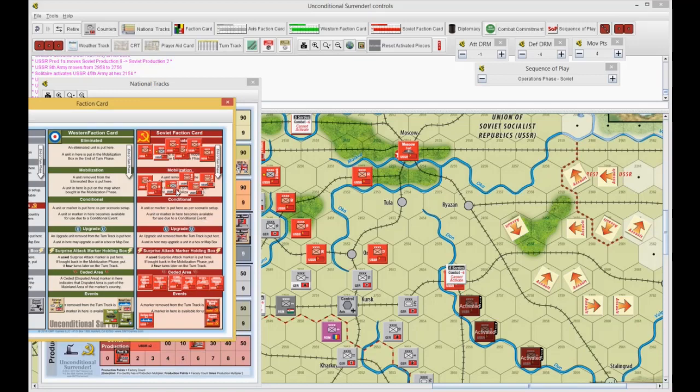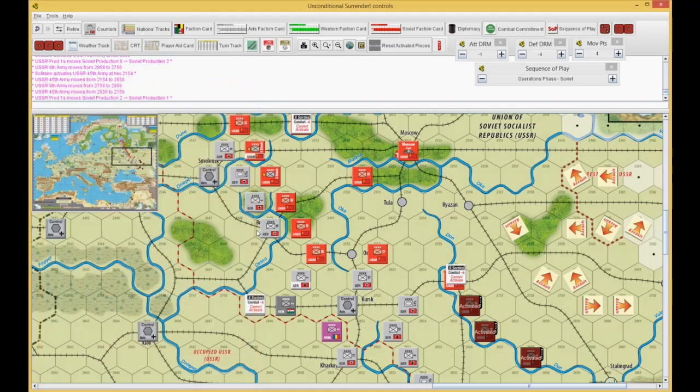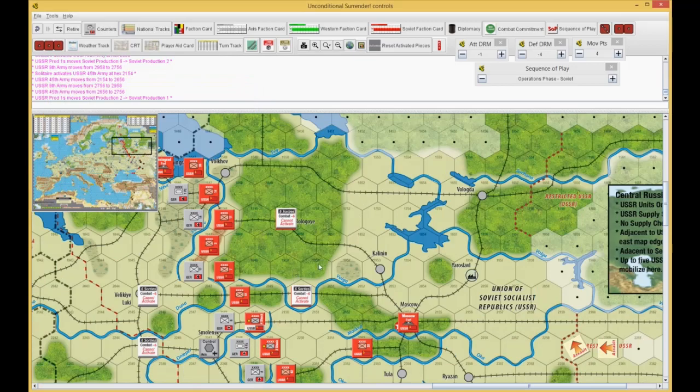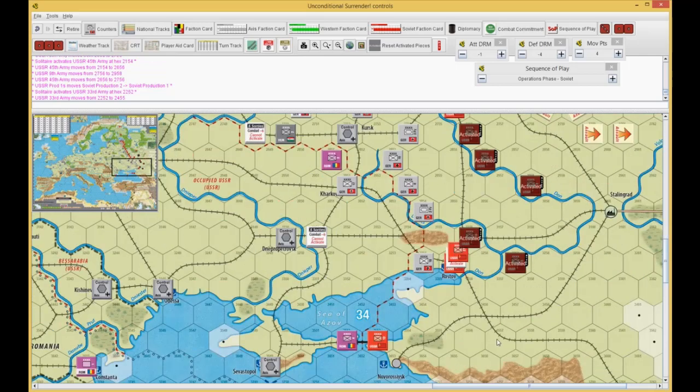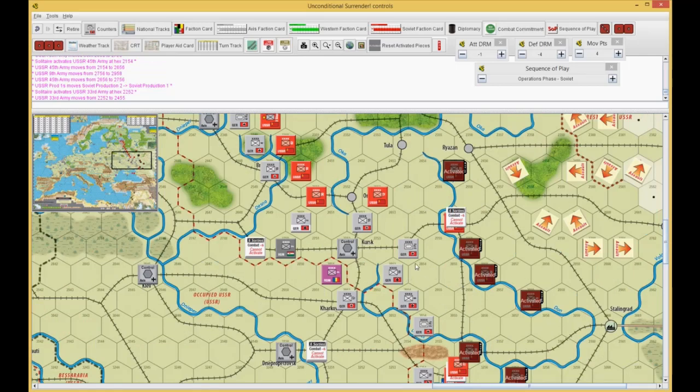I want to build 2 armies plus the shock — that's 3, 4, 5, 6, 7. I can move 1 more army somewhere. I'm trying to figure out a good place. Maybe I'll break this unit out. Have him go 1, 2, 3, 4. Yeah, that's what we'll do.